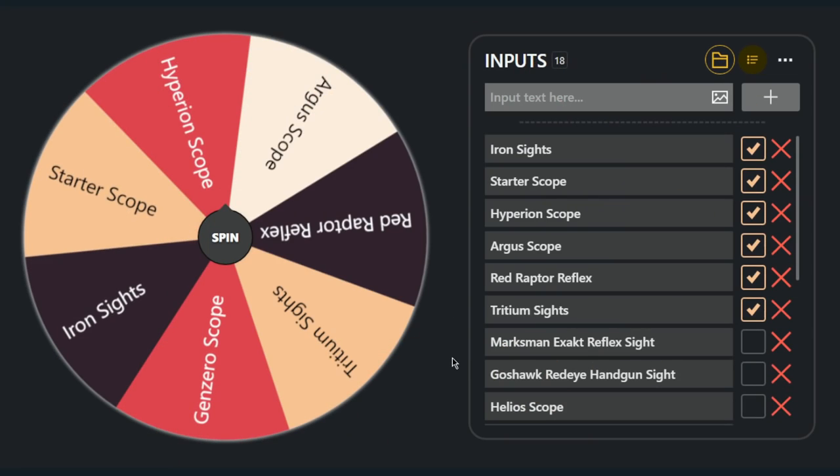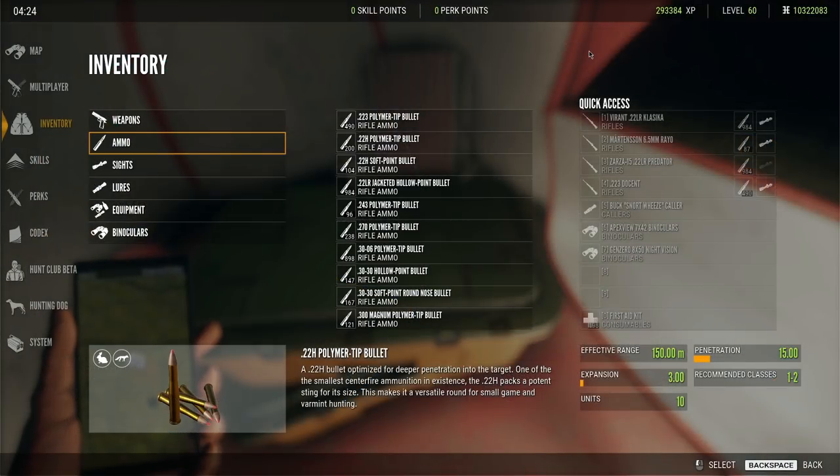The fourth one is the Hyperion, so we need to figure out which gun gets each scope. After a little bit of thinking, here's the best setup: the Argus on the .22 LR Virant, the Hyperion scope on the Martinson 6.5 Rayo, iron sights on the AR-22, and the starter scope on the .223 since it's probably the gun I'll use the least. I think this will be a solid lineup.